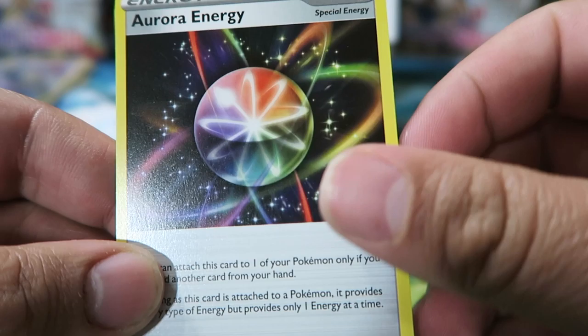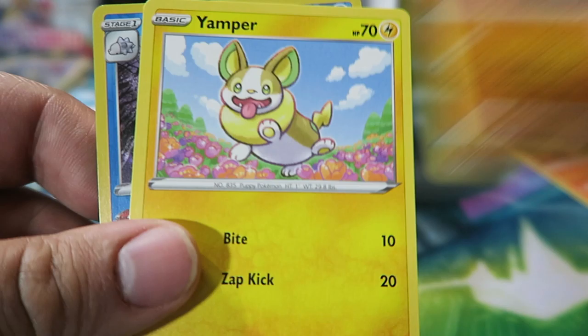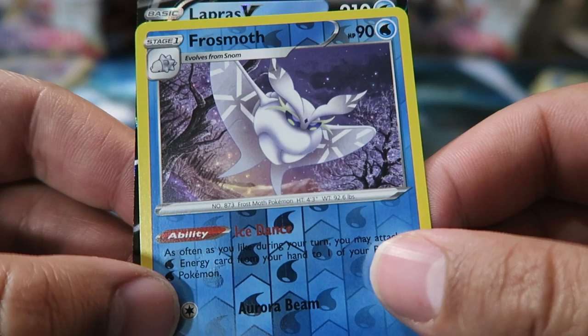Pack: Aurora Energy — I actually like this card in reverse, it's pretty cool — Qwilfish, Krabby, Darkness Energy, Galarian Zigzagoon, Scroll of Darkness, Silicobra, Yamper, Reverse Froslass — nice — and a Lapras V. What a pack that was — it was ridiculous.